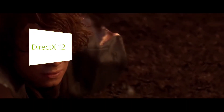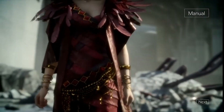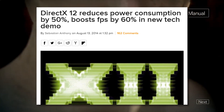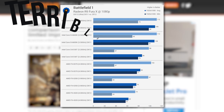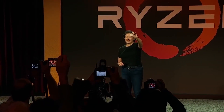DirectX 12 — the low-level API that was promised to usher in a new world of multi-GPU support, better resource management, and so much more — seems to have gone the way of Anakin, only bringing the world closer to the dark side, giving us less performance and support than ever. Sure, newer GPUs work better with DirectX 12, and now that CPUs are getting jumps in core count, DirectX 12 is great because it uses multi-core CPUs more efficiently, but it hasn't had a major impact.